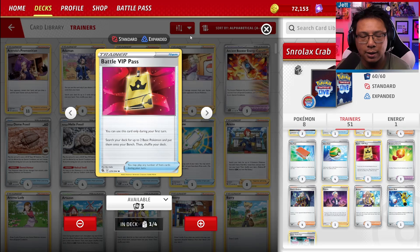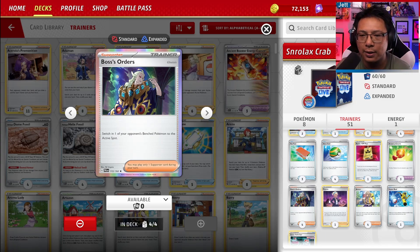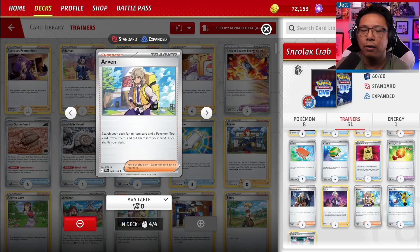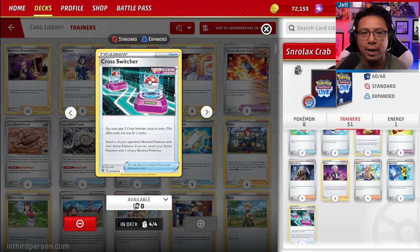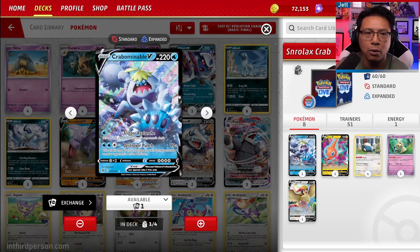One copy of Battle VIP Pass — if we hit it on the first turn, we can set up wider. Three copies of Bravery Charm to bump Snorlax's HP up to 200, making it harder to one-shot. Four copies of Boss's Orders for gusting. One Peonia in case we have key cards stuck in prizes. Four copies of Arvin to grab an item and a tool card. One copy of Super Rod for energy and Pokemon recovery. Four copies of Cross Switcher to gust our desired trap target into the active while switching ourselves. And one Water Energy specifically for Corbominable.